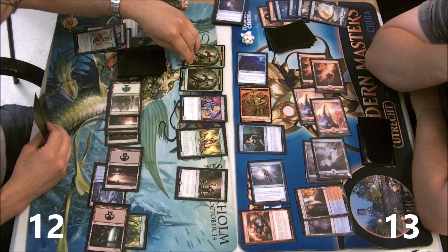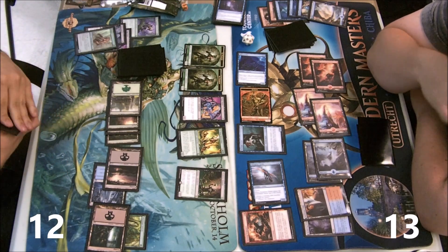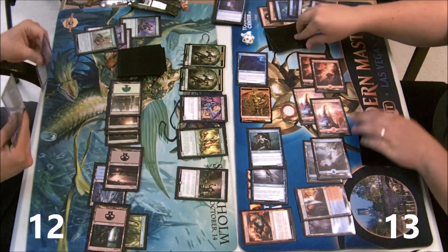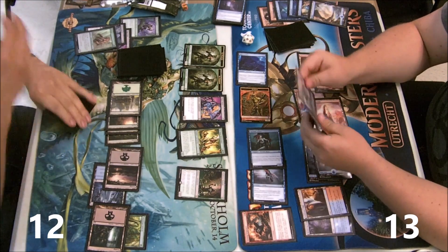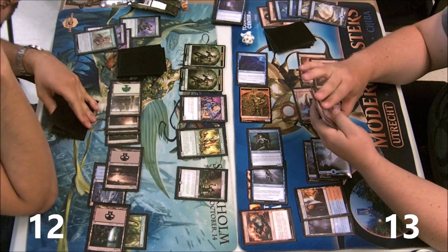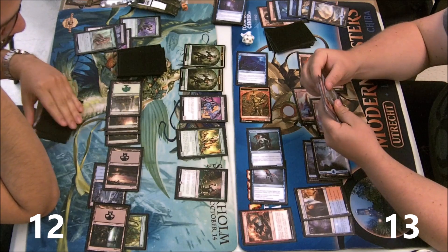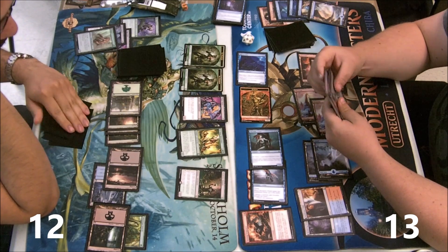Against Burning Vengeance your plan is not to manage your resources like against a normal spot-removal control deck — here it is to overwhelm my capacity on Burning Vengeance. But at this point of the game that's quite hard to do.